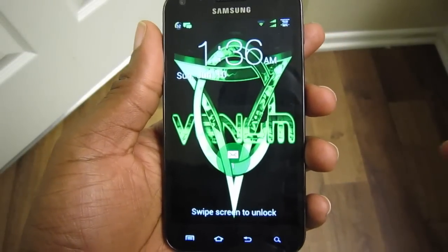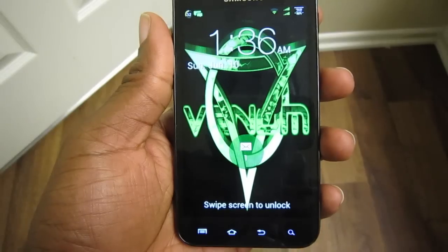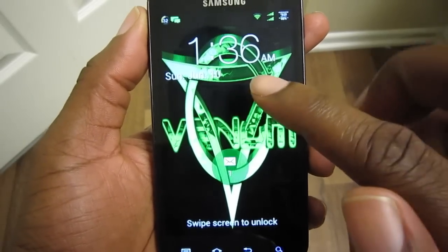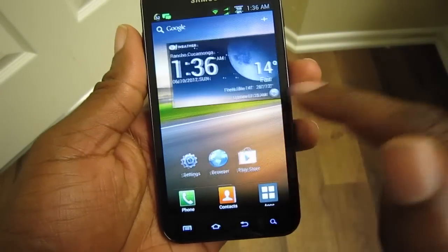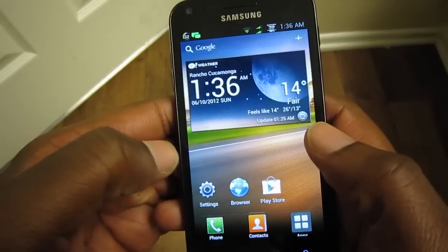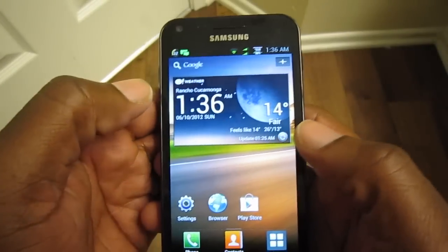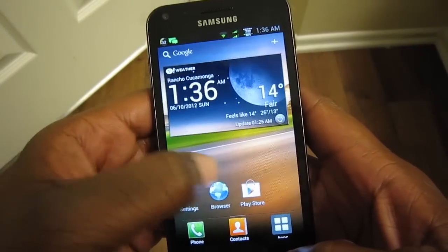What's up guys, this is Damian with HOSHA Online again. We're gonna do an overview of Team Venom's BOA ROM for the Epic 4G Touch, also known as the Galaxy S2. This ROM has so many things in it that it's really kind of amazing — I really do like this ROM a lot.